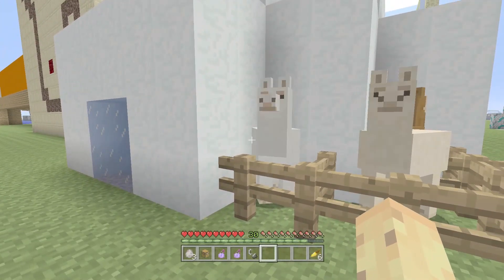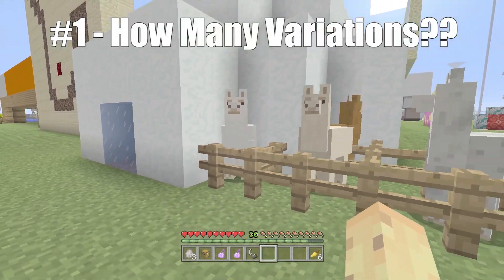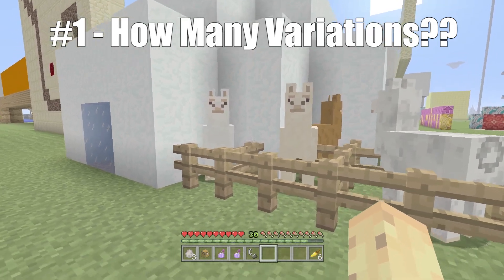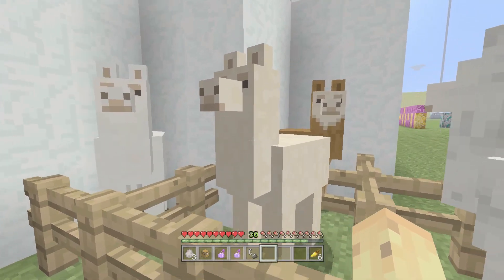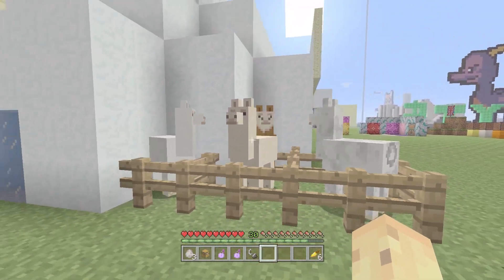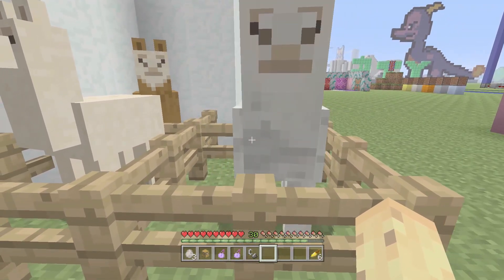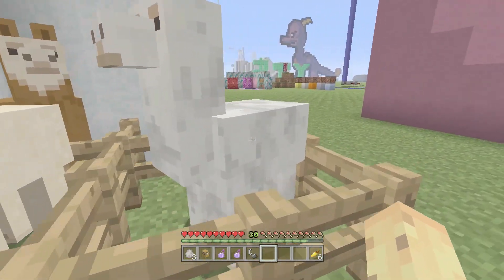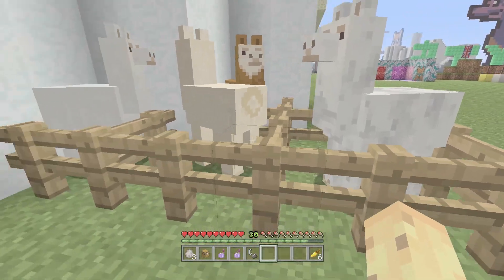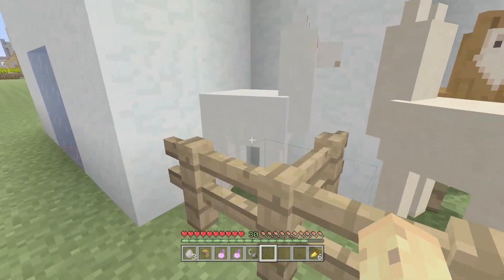The first fact is actually to do with the colors you can find them in. A fact you probably did not know — and I want to correct myself here — is actually the number of colors of llamas. You get white llamas, you get beige llamas, you get brown llamas, but there's actually four colors because the last one is gray instead of white. Side by side you can just about see the difference — this one has some gray patches on it, whereas this one is pure white.